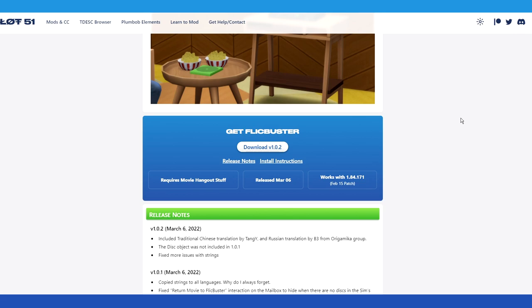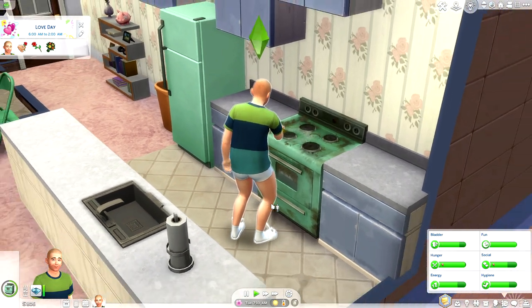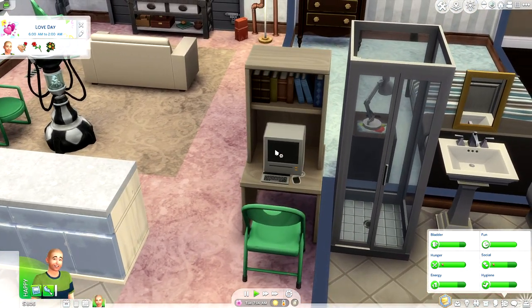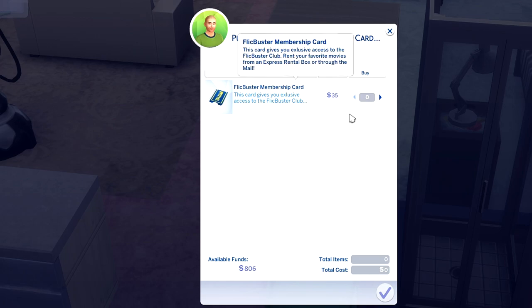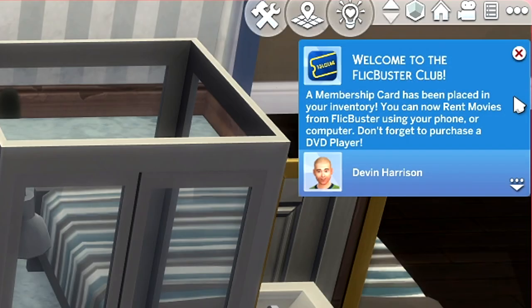Discs can be purchased as clutter or to burn movies for 15 Simoleons each, available in six vibrant colors — they're stackable and live-draggable. The best news: Flickbuster is completely free, and I'll provide a link in the description. Before we can rent DVDs from the kiosk or over the internet, we need to get a membership card first. Devon is going to come over to the computer to order a Flickbuster membership card, which is 35 Simoleons.